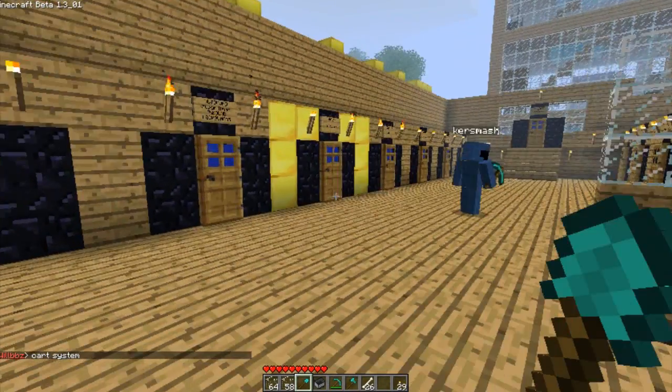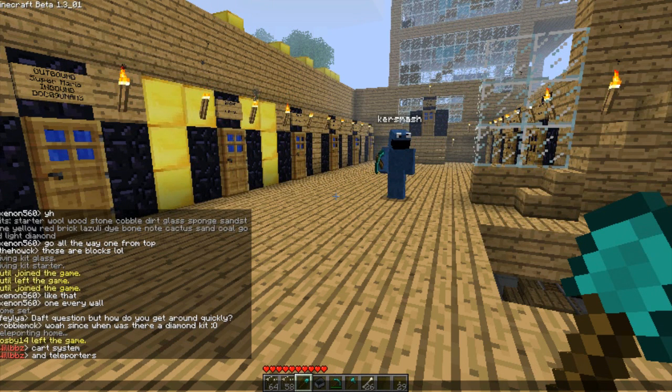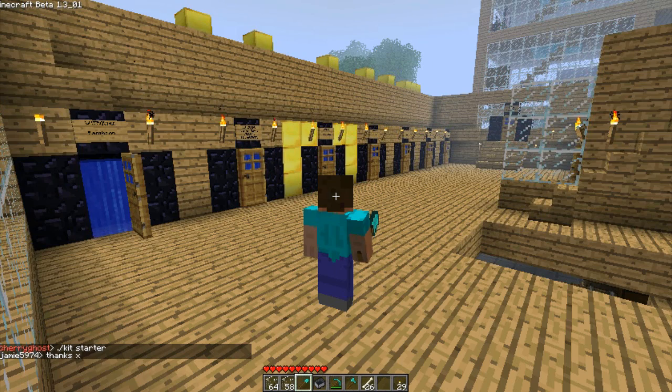Those are the most basic commands — the ones you'll be using all the time. The kit commands are good because they let you give yourself materials without actually having to mine. You can still mine if you want and just enjoy the server, but because it's a creation server we decided to put that in.